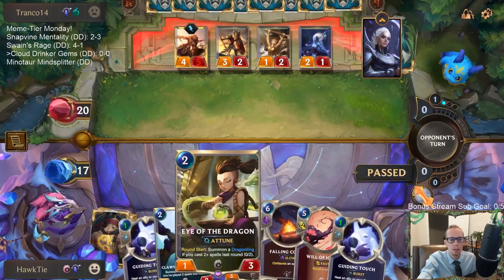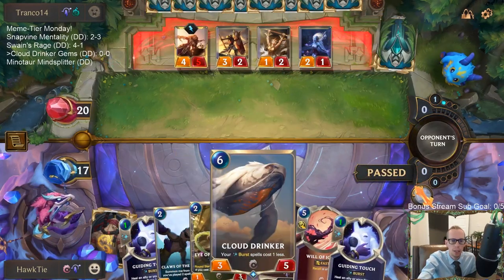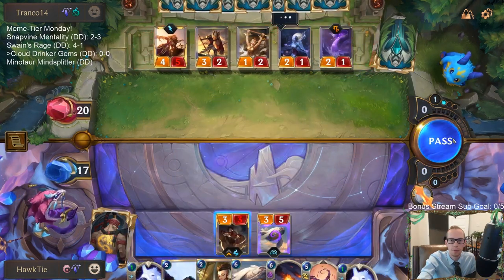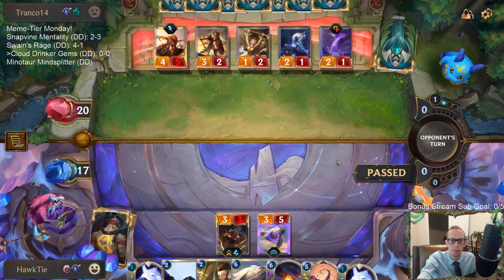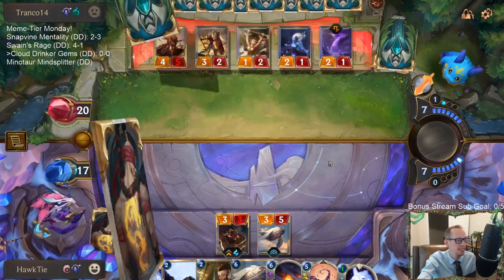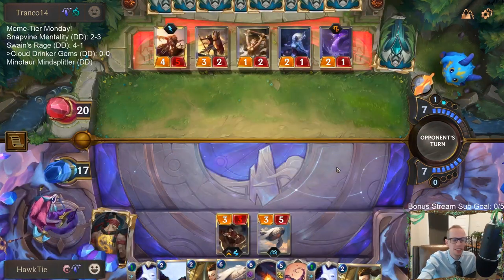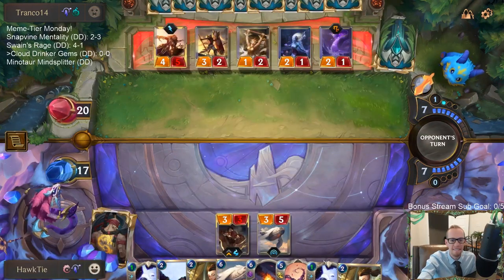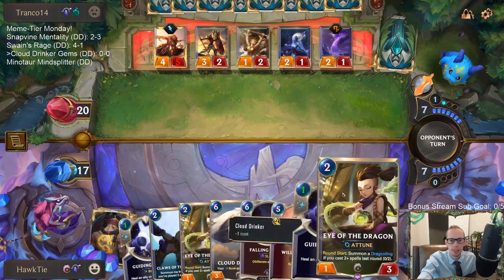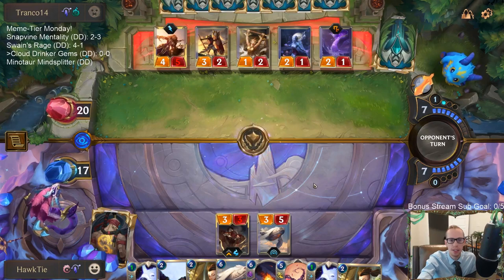Chat is talking about casting infinite Hush with Cloud Drinker — yeah, you can't do infinite Hush anymore. Troll Chant is really good in that dash deck though, that's a big upgrade for sure.